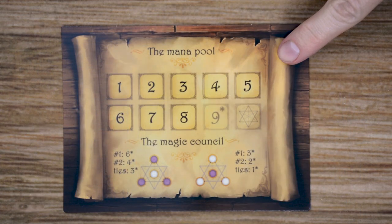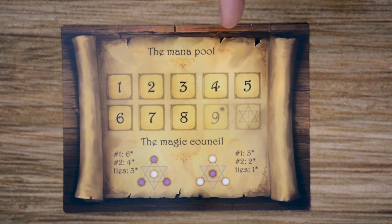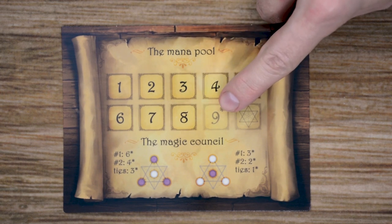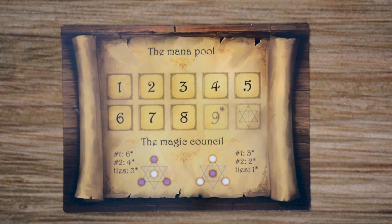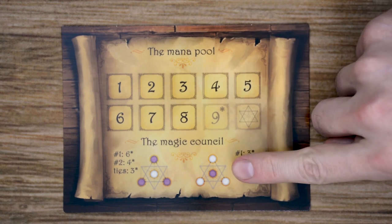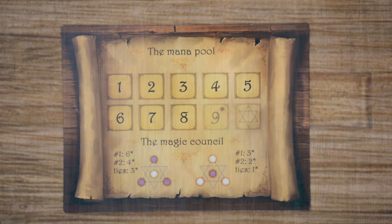The last thing to cover is the round tracker. Depending on the number of players, a two or four player game goes eight rounds, and a three player game goes nine rounds. At the end of each round, you place the remaining die in that location to mark the round. At the bottom of the card is a quick reference guide for the scoring step each time a tower is scored.